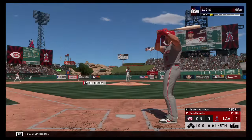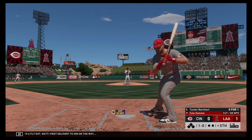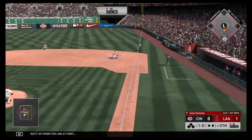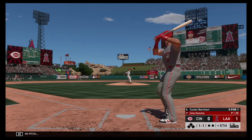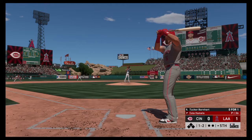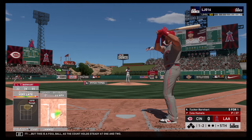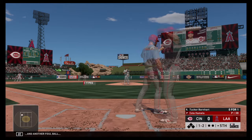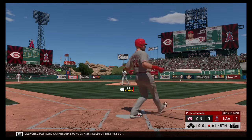Stepping in, Tucker Barnhart, so far 0-for-1 with a fly out. First delivery on the way — one ball, no strike. Hit down the line at first but a foul ball — one and one. High, ties him up with a fastball inside — one and two. Hit down the third baseline but this is a foul ball — count holds steady at 1-2. Another foul ball. Another 1-2 delivery — a changeup, swung on and missed for the first out.